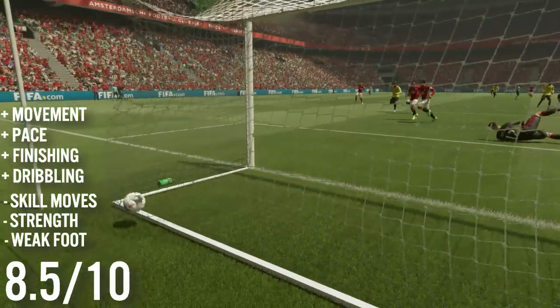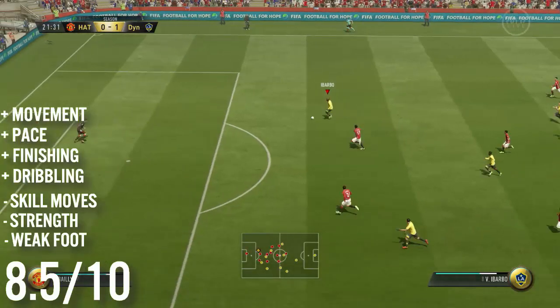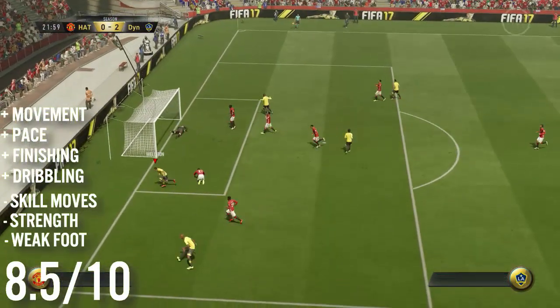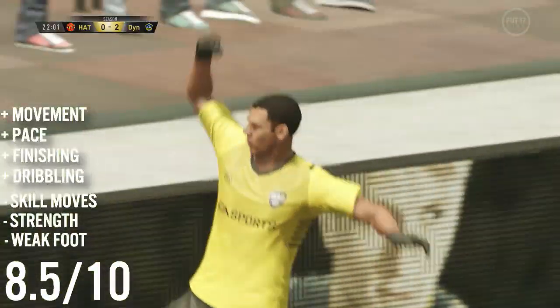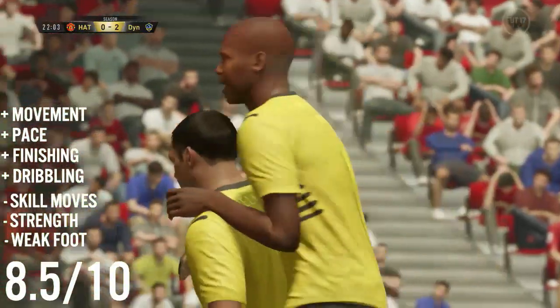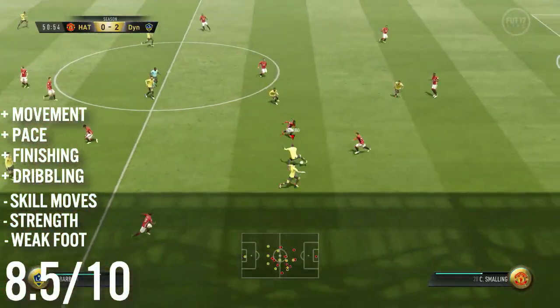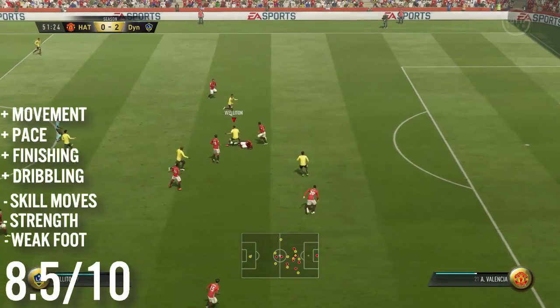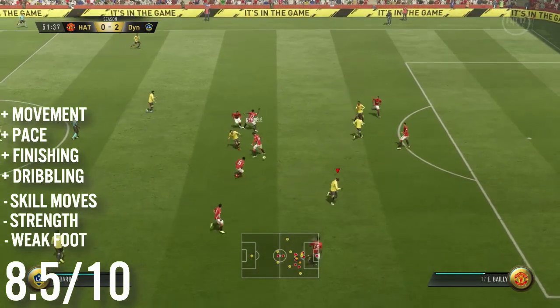One of the major things that puts him above Ibaba for me is that he's much easier to get into a strong team. He's playing in the Turkish league which is not a bad league, and with him being Brazilian there are lots of opportunities to hybrid him into other teams — so he's not a difficult player to fit into squads, which is another reason why he's a bit more expensive than Ibaba.